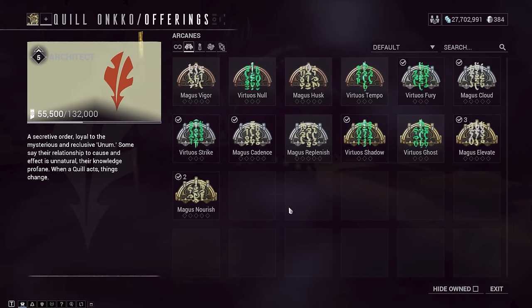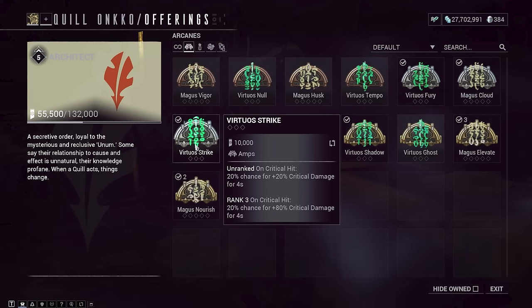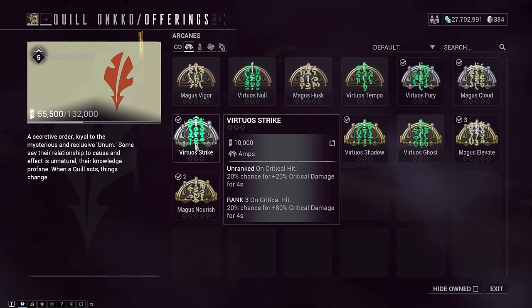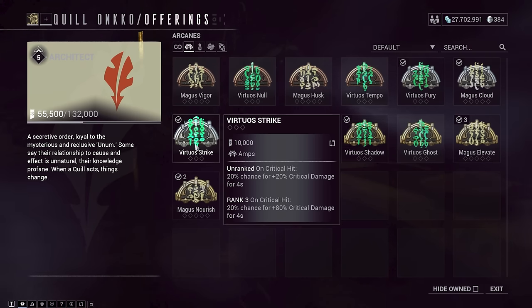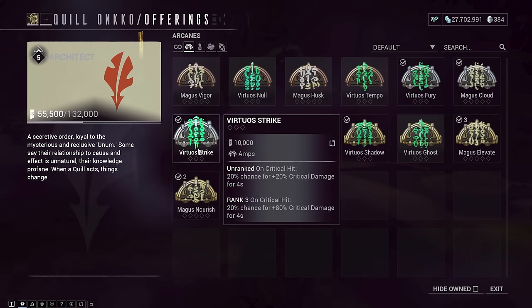For those of you who are beginners and have just unlocked amps, you can use whatever arcanes you have available, like Virtuous Strike or Virtuous Shadow, but ultimately you want to be working toward Eternal Eradicate and Eternal Onslaught.